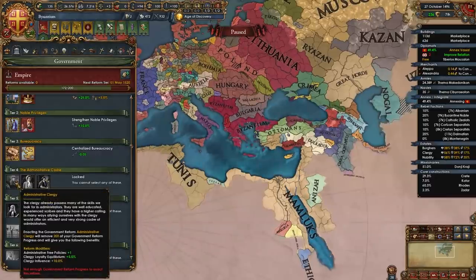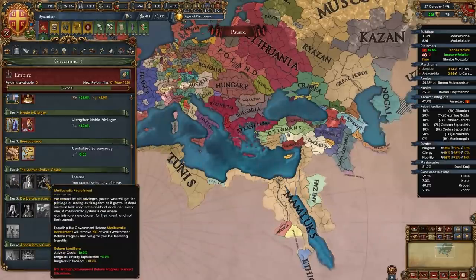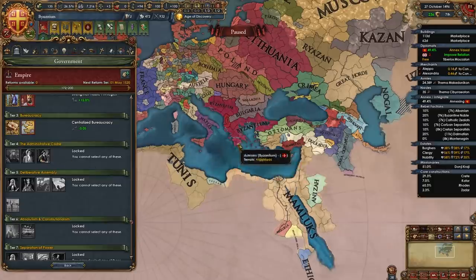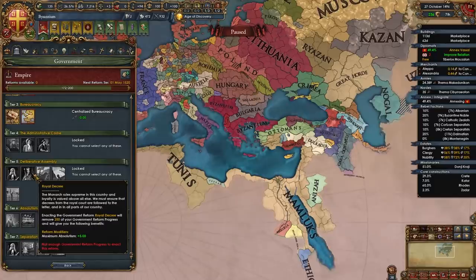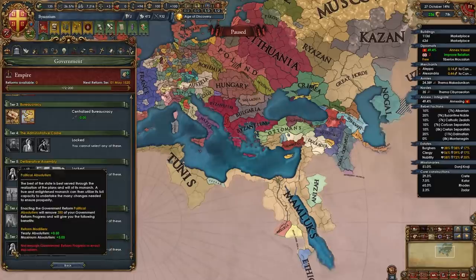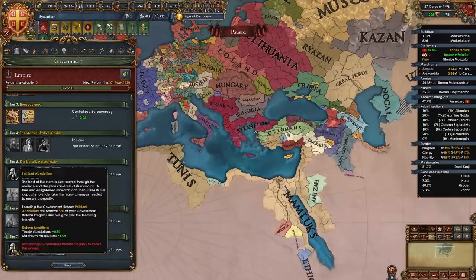For your tier 4 government reform I recommend taking meritocratic recruitment since that minus 10% advisor cost meshes really well with the minus 10% in our national ideas and we're going to be getting even more discounts from one of our monuments. For tier 5 I recommend taking Royal Decree. For tier 6 I recommend taking Lèse-majesté. And for tier 7 I recommend taking political absolutism.